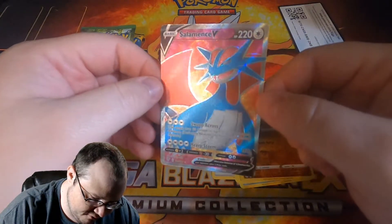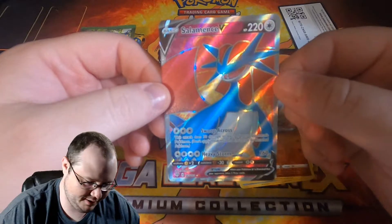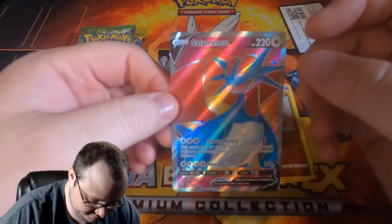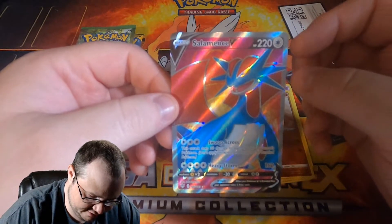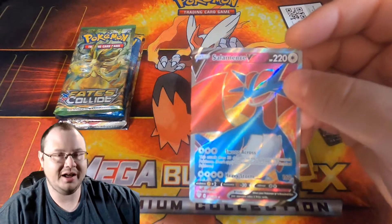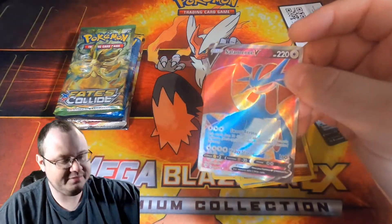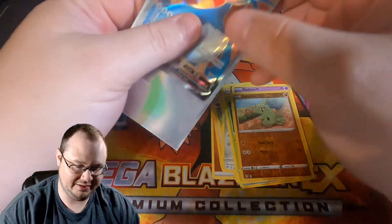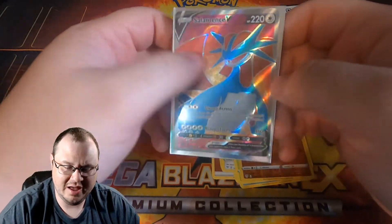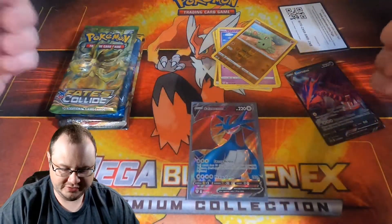Oh man, that is very very nice to see. It is extremely off center from left to right, I can tell that right now, but that is a very very nice Salamence. Supercross — attack does 30 damage to each of your opponent's Pokemon, and Heavy Storm does 160 damage. That's pretty cool. Salamence V Full Art — I do not have a Salamence card yet, so this is my first Salamence card. I will definitely take it. The full art texture in these Sword and Shield sets feels really weird and I like it — it's a good weird, you know.